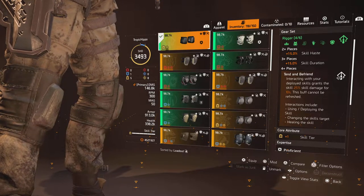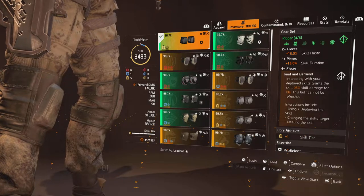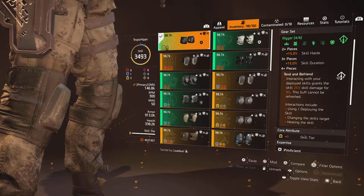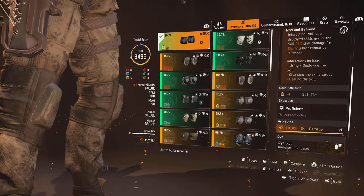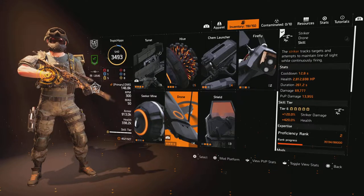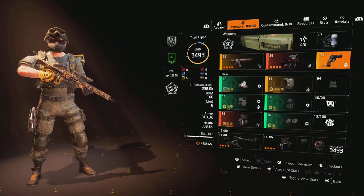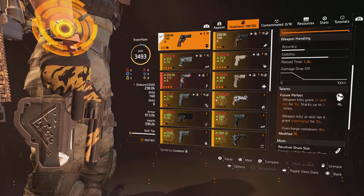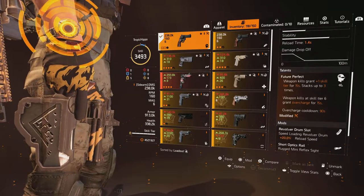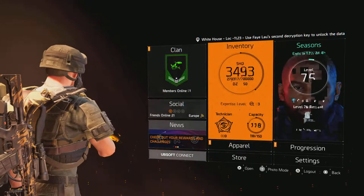The fourth piece activates Tend and Befriend: interacting with your deployed skills grants that skill 25% extra damage for 10 seconds, and this buff can't be refreshed. Interactions include using or deploying the skill, changing the skill's target, or healing the skill — any of those push skill damage up 25%, and with the chest piece talent Best Buds, we now get 50% extra damage. For skills, we have the Striker Drone and the Assault Turret, both at skill tier 6. We also have the 586 Magnum with Future Perfect — 15% pistol damage and 9.5% health damage — which lets us go into Overcharge when we kill a weakened enemy.